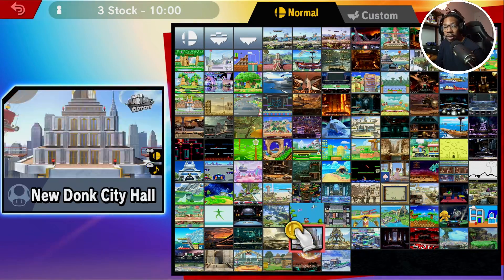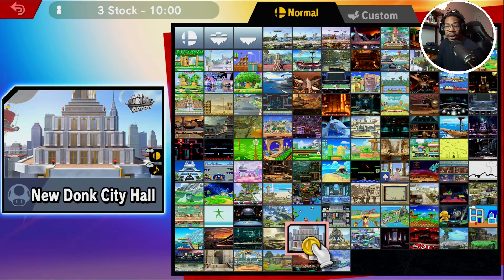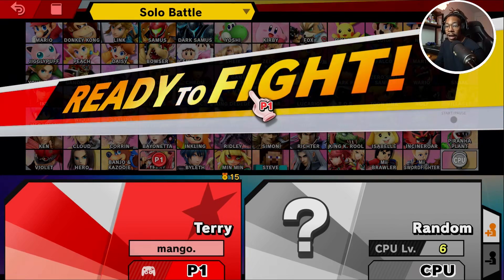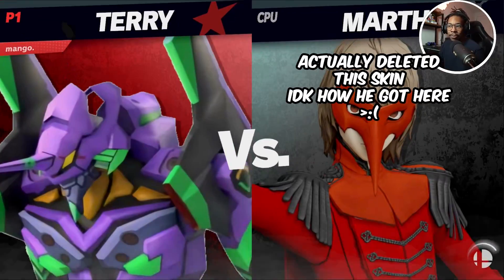I love that Chrom has so many juggle options with up-air to up-air. Oh man, that victory screen skin is super clean too. We can kind of see the details a little further up close. Even down to the necklace — the Leonhard symbol necklace is pretty cool. For the next skin I want to talk about, it's probably a personal favorite. If you guys are a fan of the anime, I feel like you'd also love this skin. That's going to be Eva Unit 1 Terry.